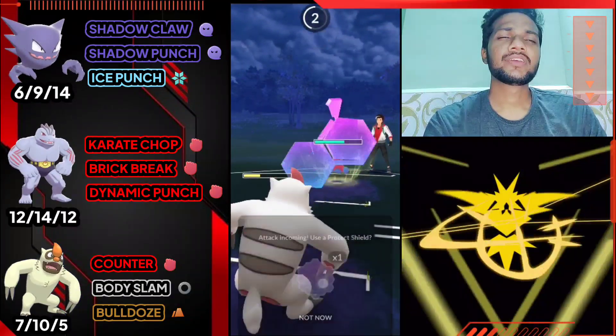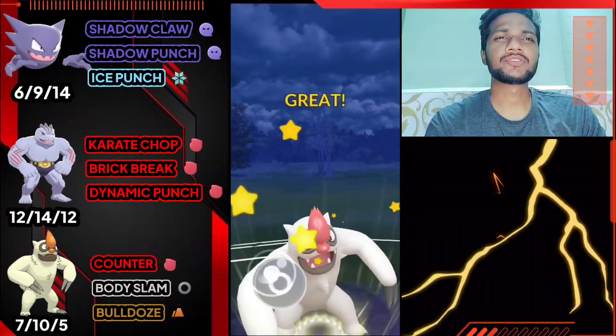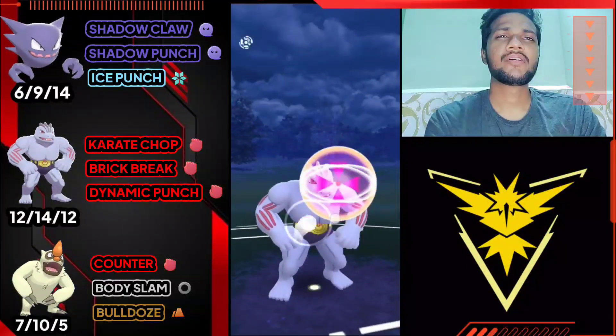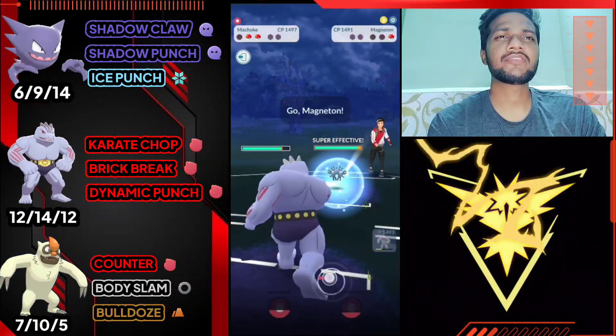Let's use the shield and then go for Body Slam. If he uses shield I'm gonna switch to Machoke. Yep, he uses shield - let's switch to Machoke and give Brick Break. One Brick Break can knock him out. Yep, we got the Porygon. Let's see what he has next.